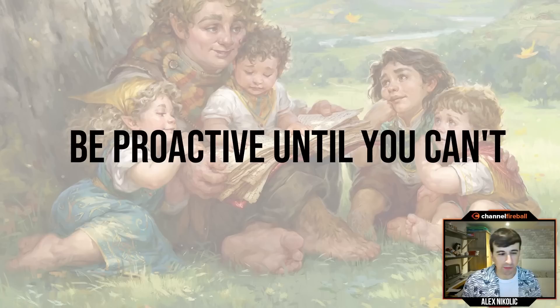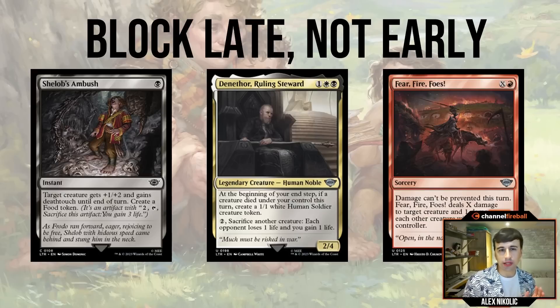Another concept - one of the lessons I had to learn reviewing my gameplay - is that it's generally better to block later in the game rather than trying to block early. That's a little strange given I just said it's important to preserve your life total early and not take too much chip damage, but here's how you reconcile that. In most formats, if my opponent is on the play with a 2-mana 2/2 and I also have a 2-mana 2/2, when they attack I will generally block. I'm on the draw, so I'm supposed to take the control role - I'm one mana behind and want to stop my opponent from snowballing. In most formats, just blocking their 2-drop is a decent way to do that.